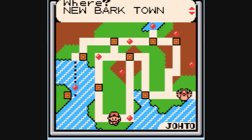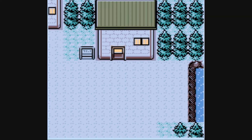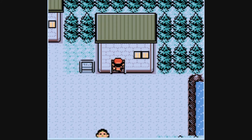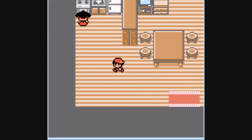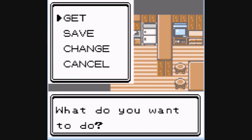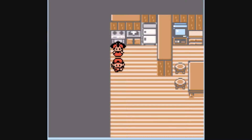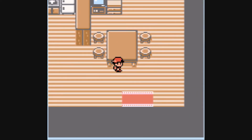Next place I want to show you is New Bark Town — just want to say hello to my mother. You can actually go home and withdraw your money, which she has been saving. I had about 10 grand left. I've still got 2 grand now, but I was able to withdraw 10 grand before, so that's always helpful if you need more money.